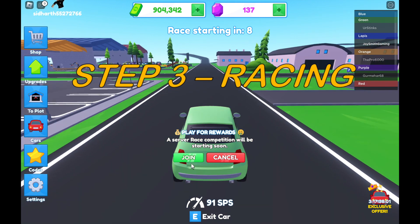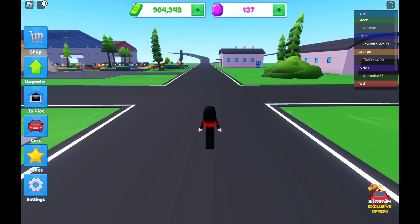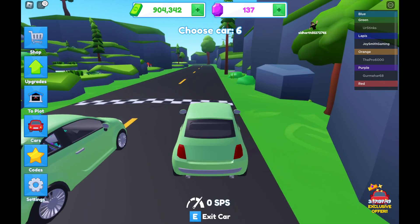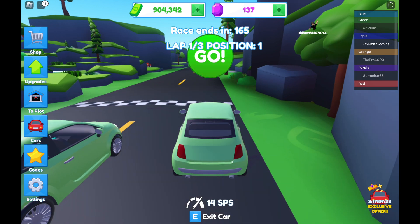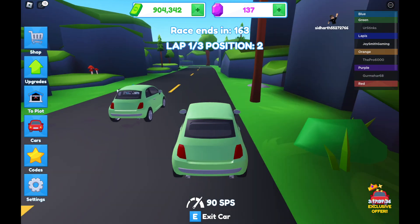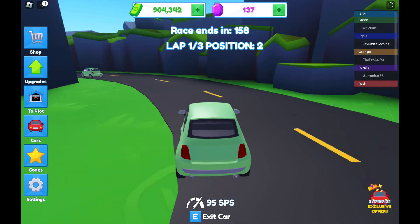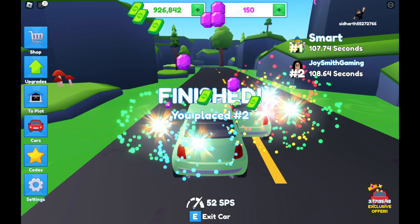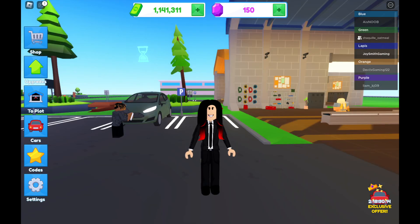The third step: if you want to participate in a race, once you have a car, race around the track with opponents or other people participating in the race. Once you complete the race, you will receive extra cash plus gems.